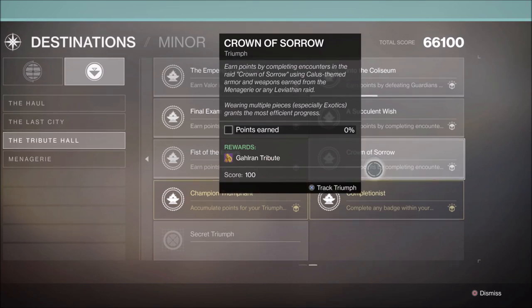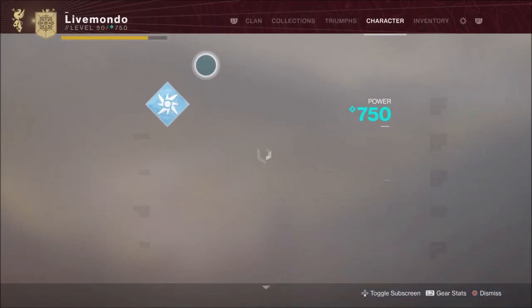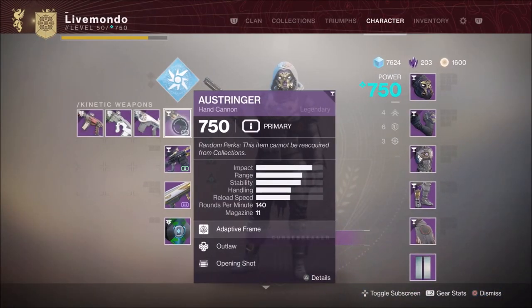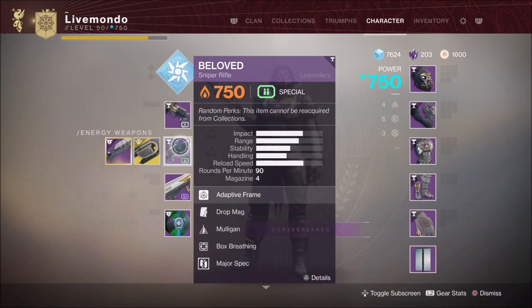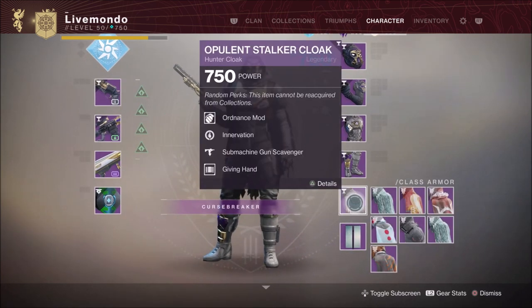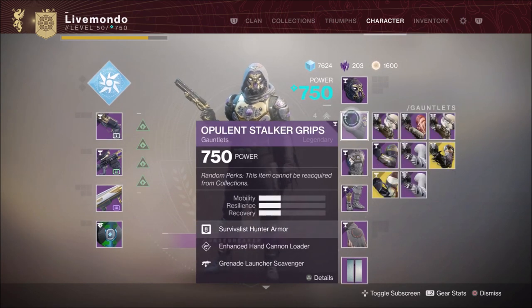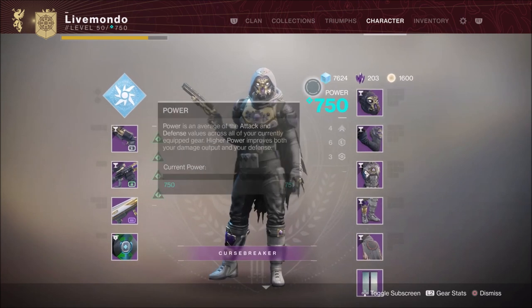We're doing it on Hunter top tree Void of the Ox Rider subclass. I'll be using the Ostringer, the Beloved, and going old school with the Sins of the Past and full menagerie armor. You can do this with menagerie or leviathan weapons or armor, but it has to be full.